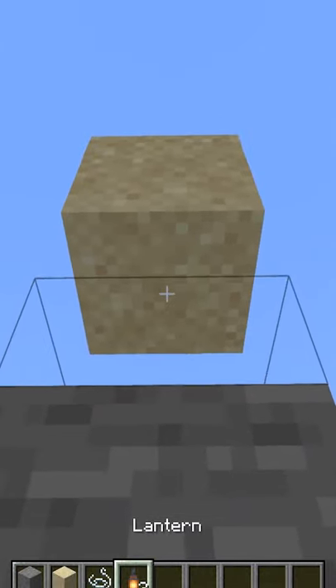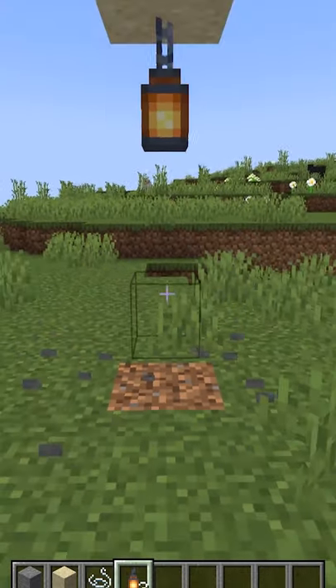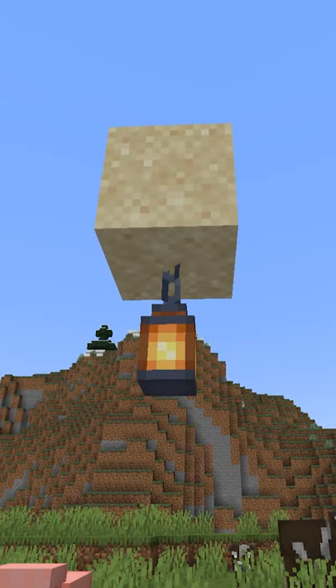Now you can completely break the physics of Minecraft by quickly replacing the piece of string with a lantern. After you do this the game can't decide whether the sand should be falling or the lantern should be breaking. It's the perfect way to break the game.